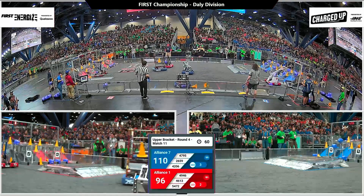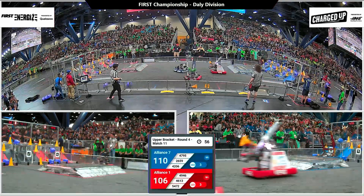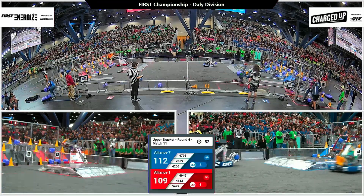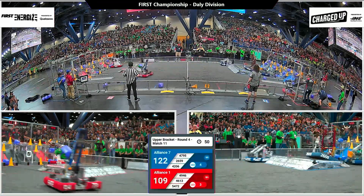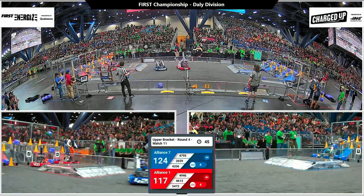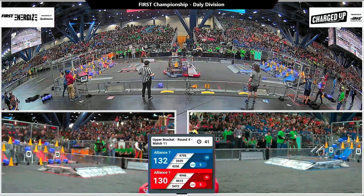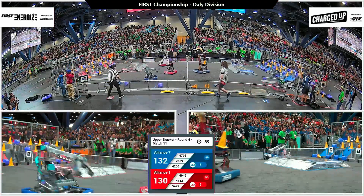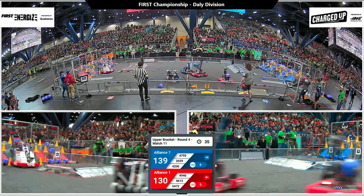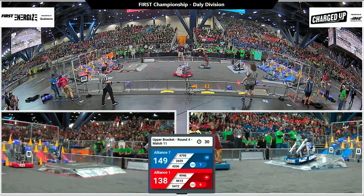With about a minute left in this playoff match, there's the strategy unfolding on the blue alliance — pushing up into the charge station and throwing the cube across into the community zone to let alliance partners deal with it. That's paying off as they eke out a slight lead. Still five links on the board for both alliances. Red alliance starting to tie things up; a little traffic in midfield slows them down but overall they get right back at it as we near end game.